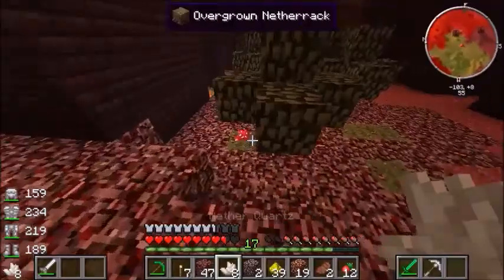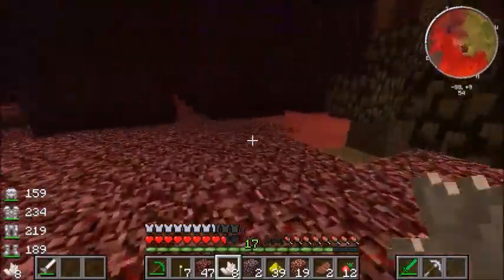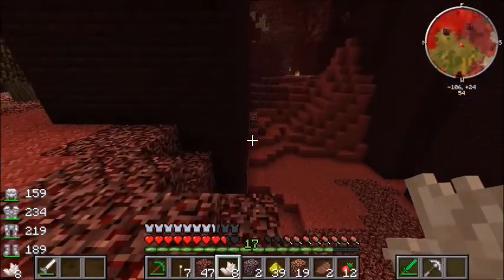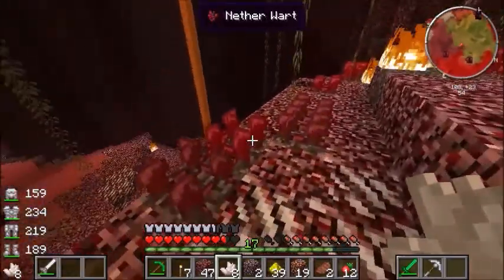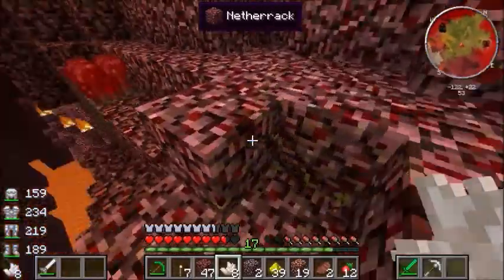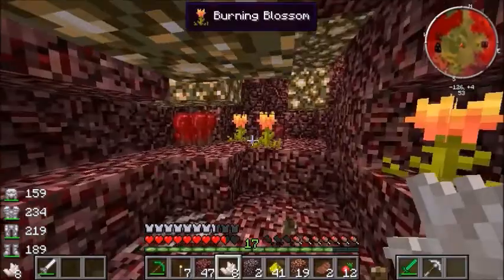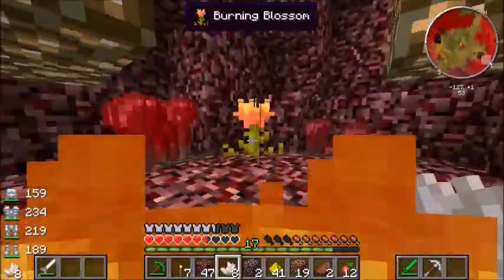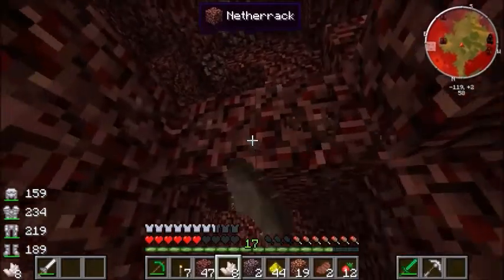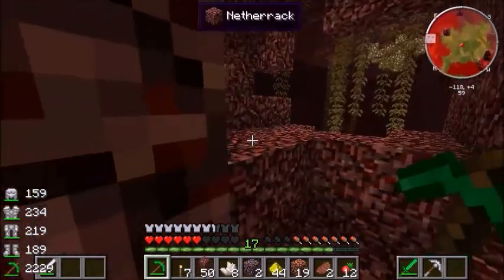We're gonna get that. But let's finish up with these mushrooms. We might need to set a waypoint at the portal. I know there's some kind of grass - burning blossoms. We don't need those, don't want to break that. I have almost died multiple times from those burning blossoms and the wither warts.